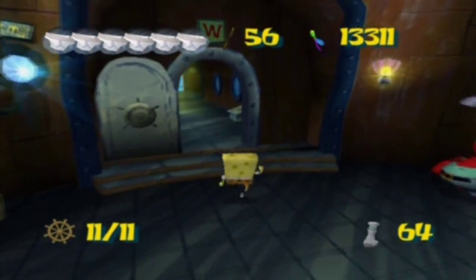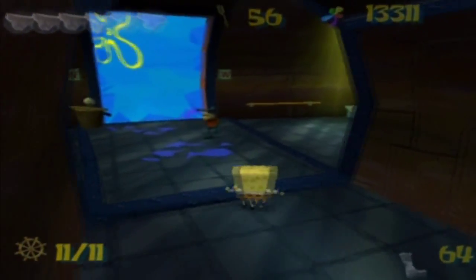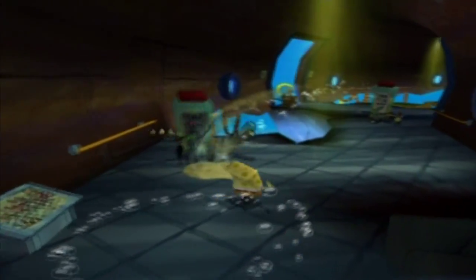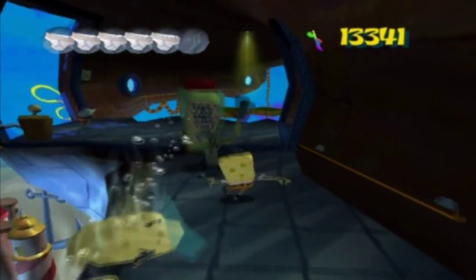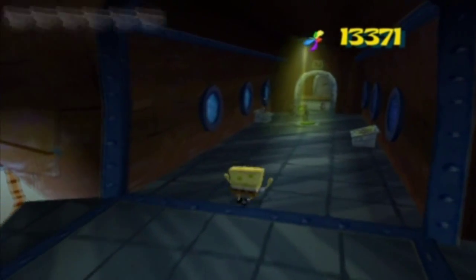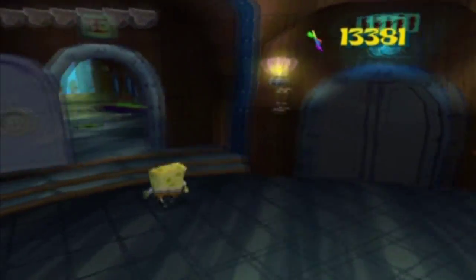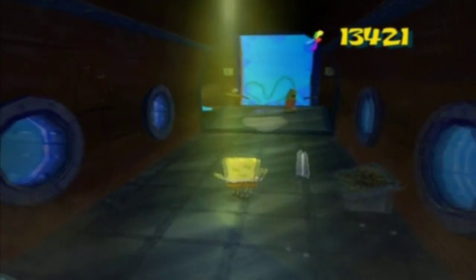All right, start off with SpongeBob. I could have sworn you could do this without activating all the bits and pieces here — at least you could do the extreme bungee jumping. I know you wouldn't be able to open all the doors, but I figured you would at least be able to do the bungee. But I guess not. I think I went the wrong way — of course I did. Is it this way? I know you need SpongeBob first because you need the cruise bubble.